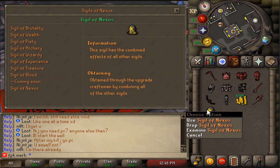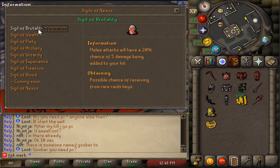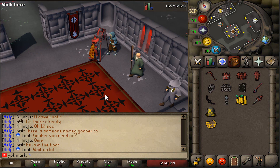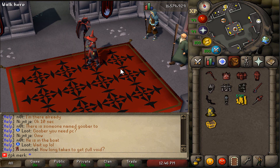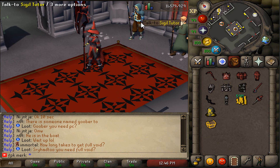As you can see, Nexus RSPS has all these different sigils. For example, the Sigil of Nexus — which we have in our inventory — has the combined effects of all the other sigils and can be obtained through the upgrade craftsman by combining all other sigils. We also have the Sigil of Brutality, Sigil of Wealth, Sigil of Piety, and more. Sigils are items obtained in various ways that give different boosts to certain activities as long as they are in your inventory.